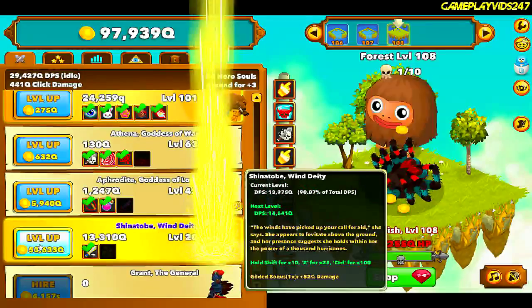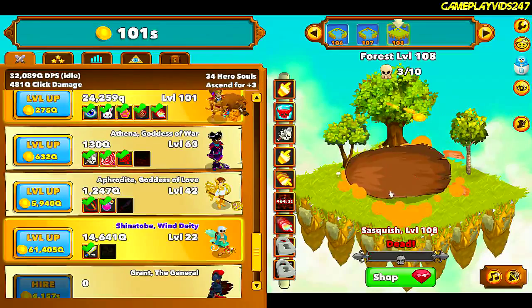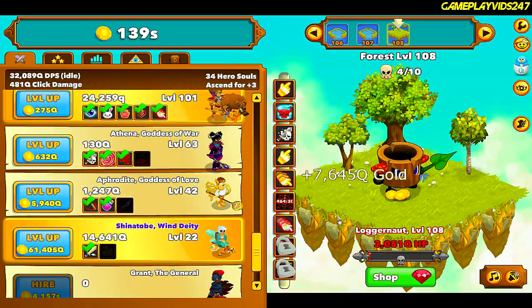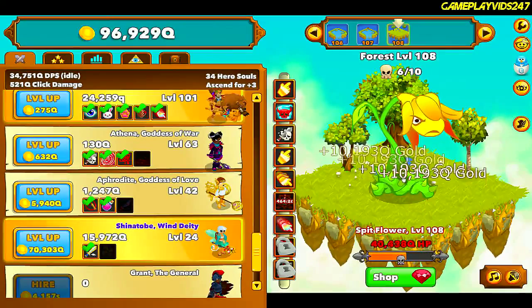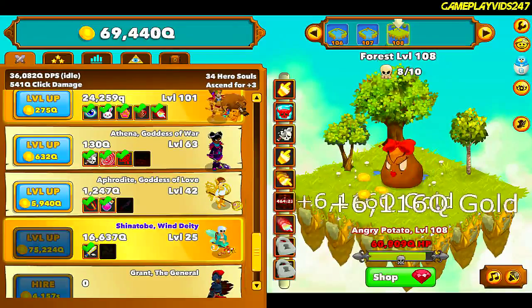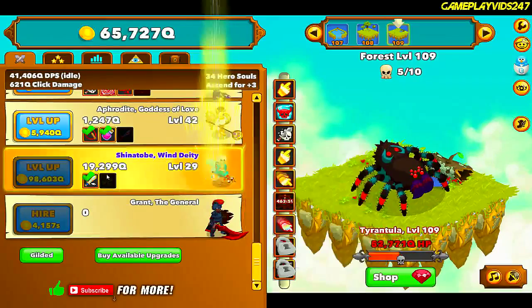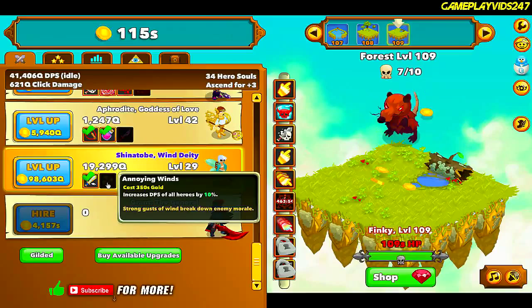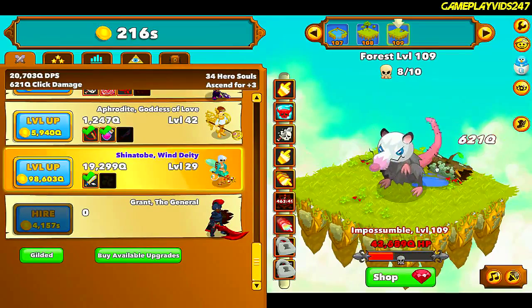Just got a bunch of gold from a clickable. Level 108 — nearly up to level 110 everyone. I reckon I might pop everything on the level 110 boss and end the part there. Let's see how far we can get once we pop every single cooldown. Level 109. I nearly got the Wind Deity to level 30, but I might save up for Annoying Winds to increase the DPS of all heroes by 10%. I just lost my auto DPS boost — I accidentally clicked.